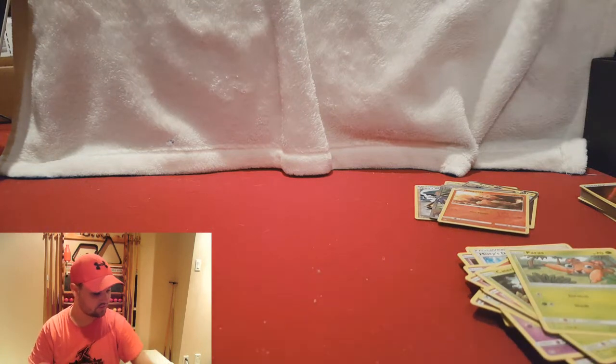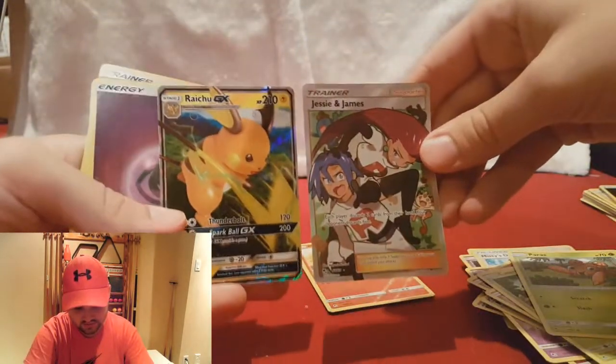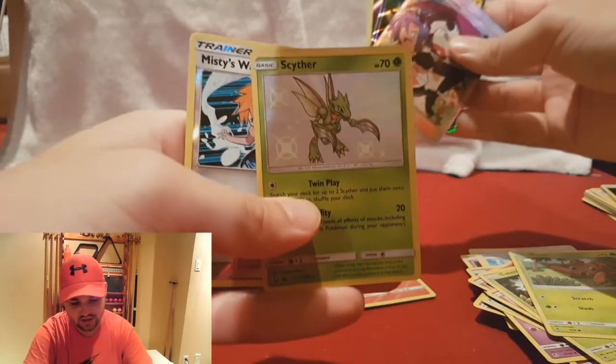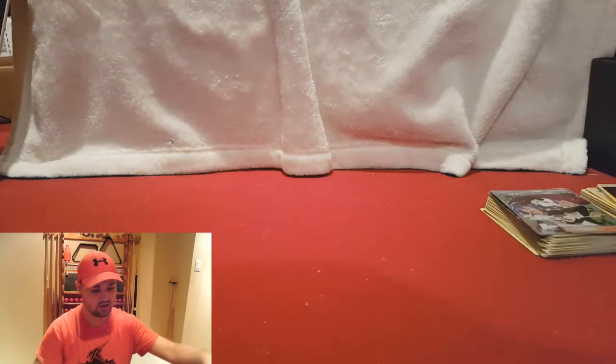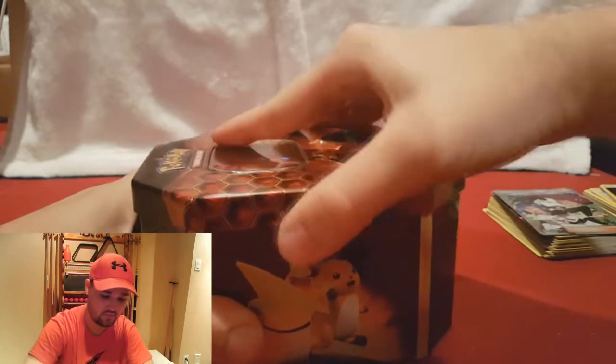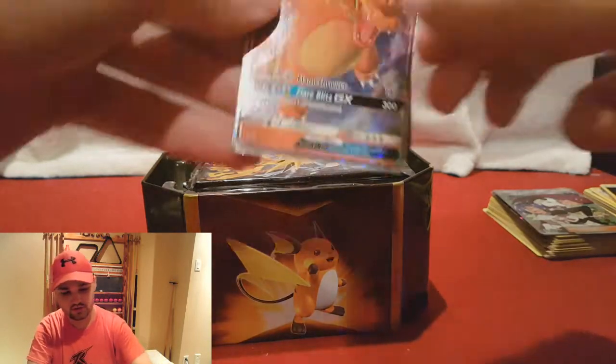So that was it for our Raichu edition. Our Raichu tin had a Raichu GX, Jesse and James, and our Shiny Scyther — which is always a nice card to get. Let's stack these up. I've done a Charizard so I'll go with Charizard, and we'll finish it off with Gyarados since I haven't done a Gyarados one yet.